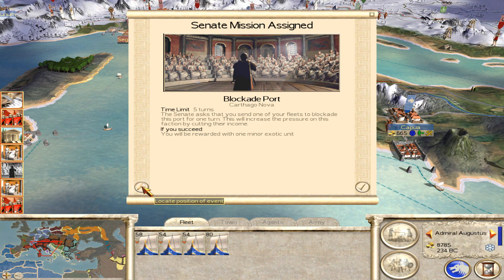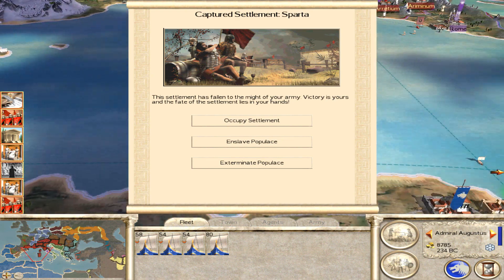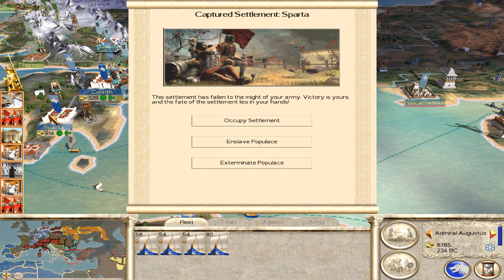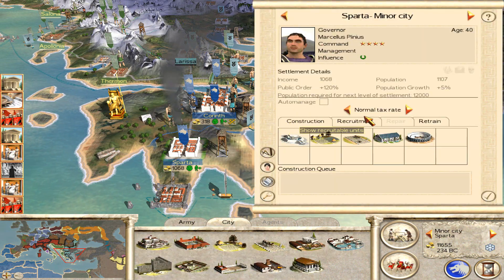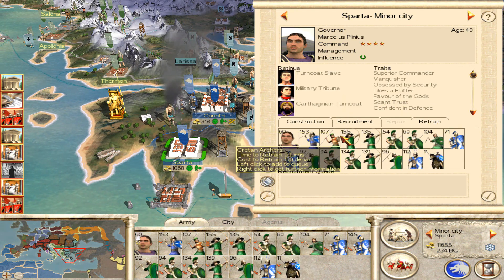Blockade the port of Carthago Nova for one minor exotic unit. Oh, we've captured Sparta, so that's great — we can exterminate them. I know they have a low population. I know there's a strong argument for not exterminating them, and they are pretty happy to be fair. But I'm having too many Public Order problems in highly populated places, and I just want to drop that population as much as I can. They've only got 1,100 left now, but I think that's honestly worth it.